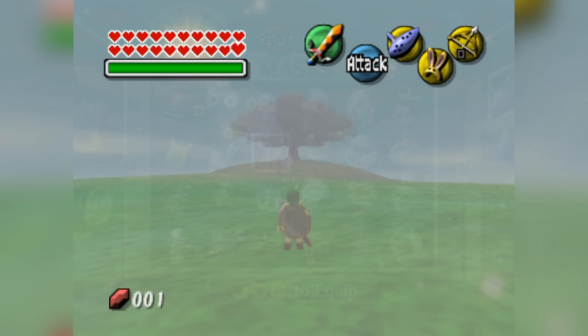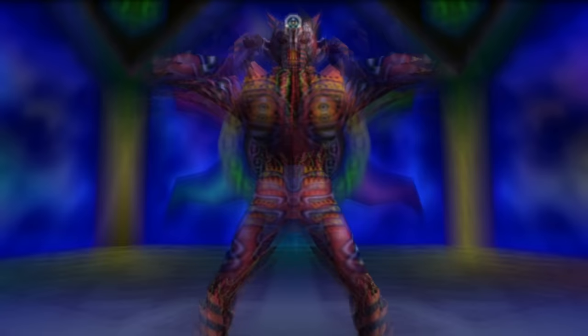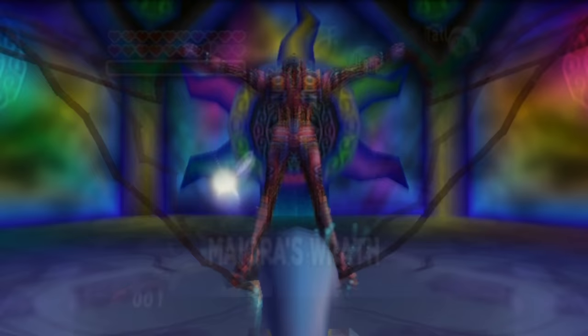There is, however, a big downside. You only get it in the room right before the last boss, and it can only be used against bosses. The final battle in Majora's Mask is probably one of the toughest in the entire series, so it's not like that isn't appreciated to some extent, and the Fierce Deity Mask does really make the fight a lot easier.